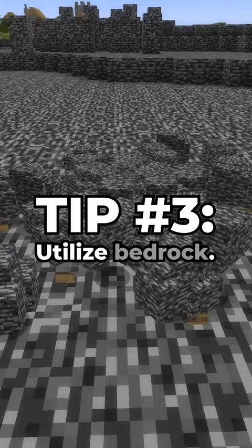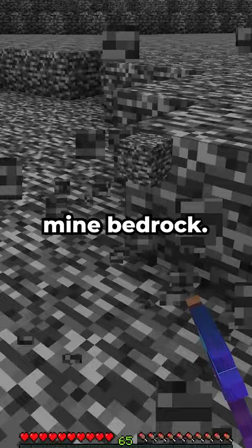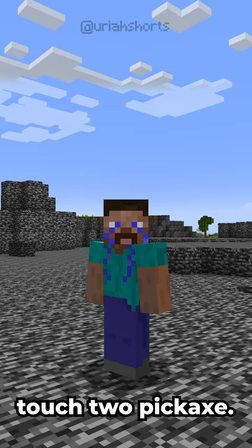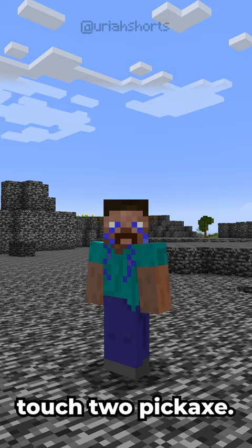Tip number three: utilize bedrock. Most players don't know that with a silk touch pickaxe, you can mine bedrock. This feature is super useful because most people won't have access to a silk touch pickaxe. With bedrock, you can do some pretty cool things like make a completely unbreakable fortress, traps, or even cover an entire biome with it.